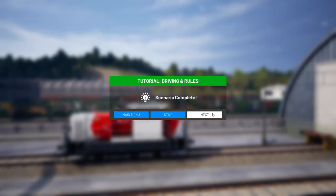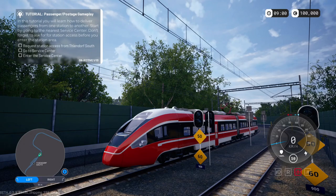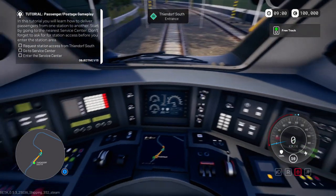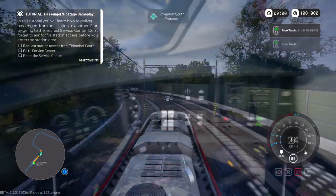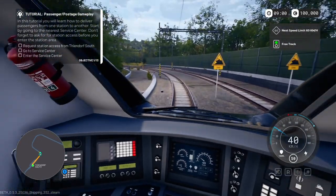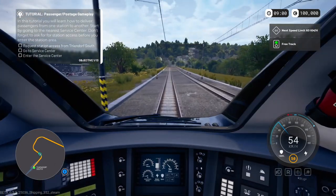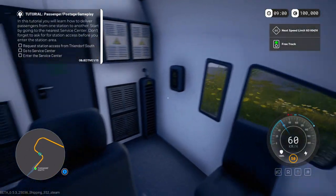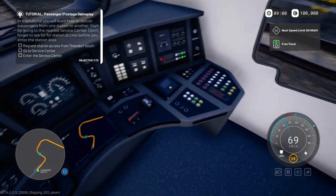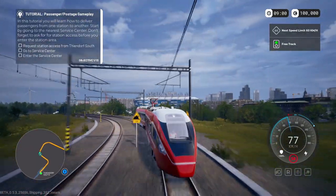Pulling in at 81 kilometers an hour — oh my god. Handbrake in three, two, one — good, slow to a full stop. Scenario complete, moving to the next one. I skipped into a new tutorial and they gave me a new train — oh this is perfect! Is this the bullet train? No. I went the wrong way — I was supposed to go backwards. Oh, it's because I took the other cabin. That makes so much sense. We're on our way now.